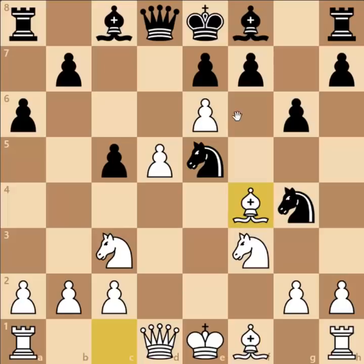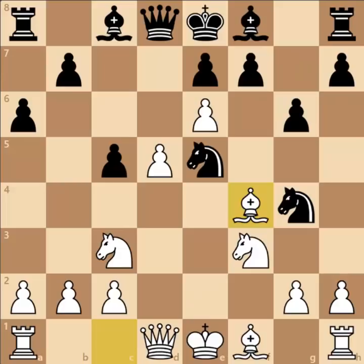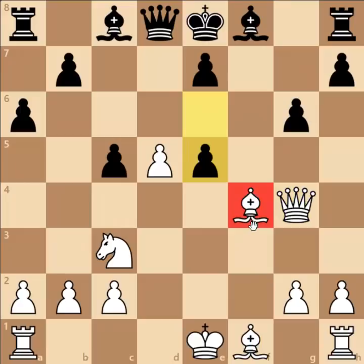So after pawn to e6, black played knight d to e5, and now bishop to f4 attacking the knight. In case of bishop to g7, white can play queen to e2, and after knight to f3 check, g captures f3, knight f6, e captures f7, king captures f7, white keeps all the pressure. So after bishop to f4, black played knight captures on f3, hoping for queen captures on f3 where black can play pawn captures e6, and after queen captures g4, black can play pawn to e5, win the piece back on f4, and achieve at least equality.